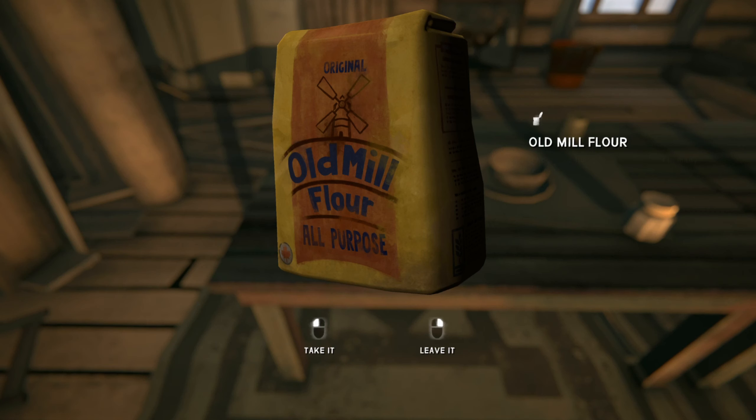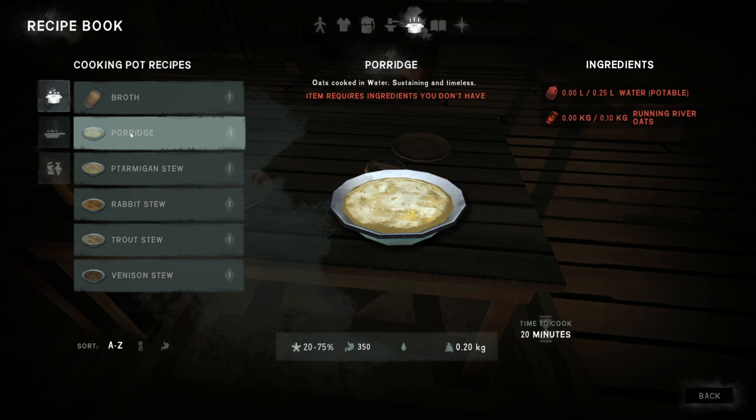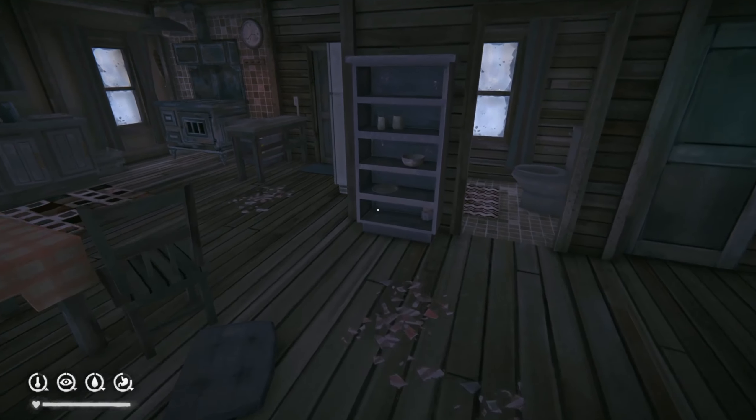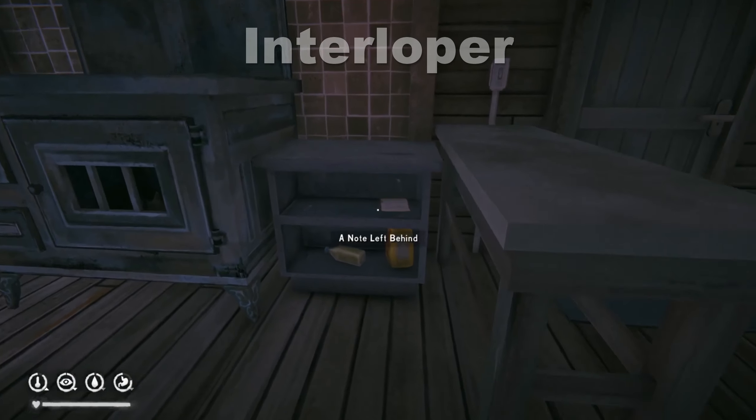First of all we have salt, flour, oats and oil. None of these can be eaten as they are and can only be used to make recipes. These are mainly found as loose items in kitchens and, as with most items, the higher the difficulty the rarer they are.